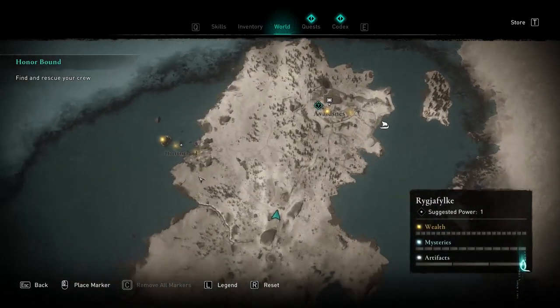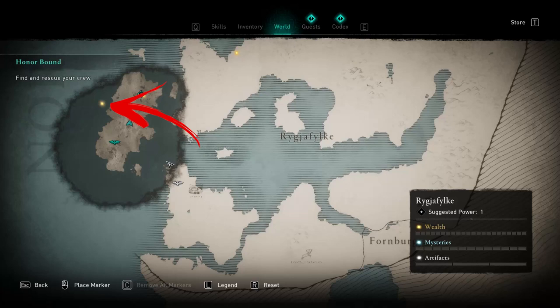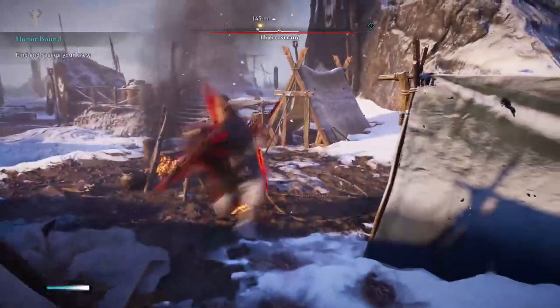Hello everybody! Let's see how to get all the world items in the Hoetresrand, which is a small bandit camp on the initial island you will explore in the Red Jafalke. Here you will find just a few guards to kill and several chests to collect.